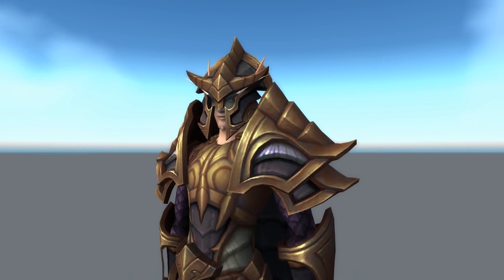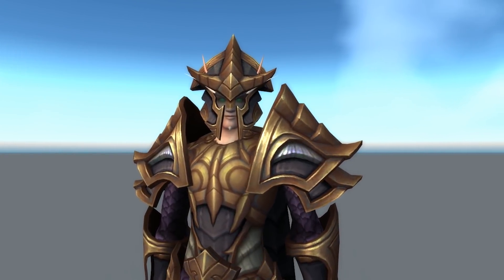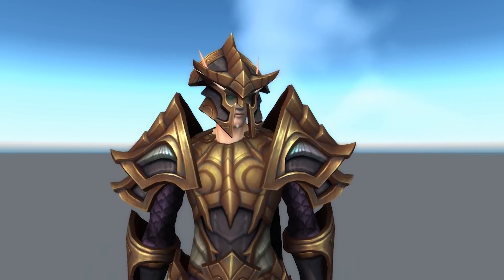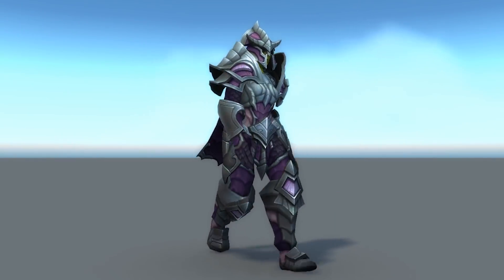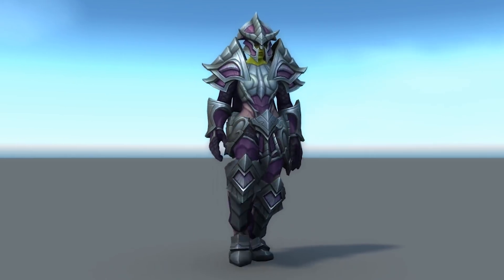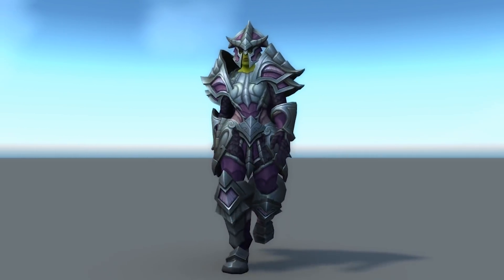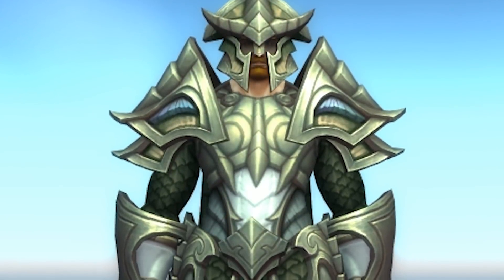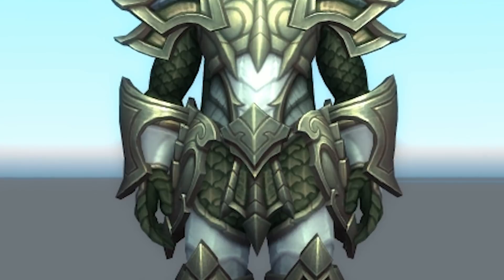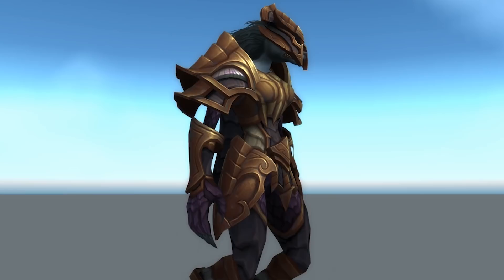So obviously this normal, heroic, and raid finder set is okay — it's got some funny little things to it. It's very aquatic, as you'd expect from the Azshara raid. On the PTR the helms aren't completely done on all the races; there are only a few races where the helm actually works, though the rest of the armor works absolutely fine. Looking at the heroic set, it's green and very aquatic, with these kind of scales across the whole thing beneath the armor itself, which is really cool.